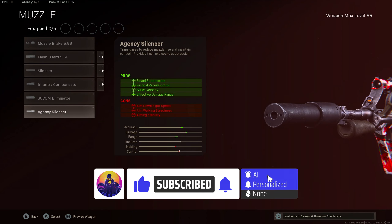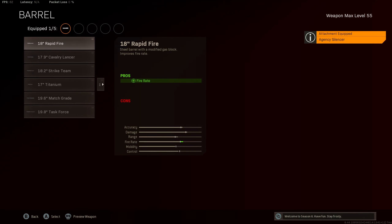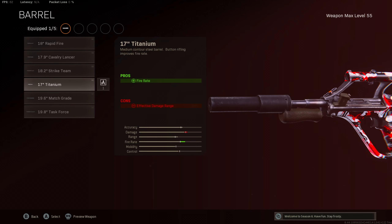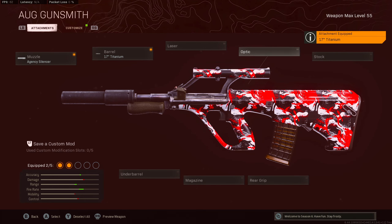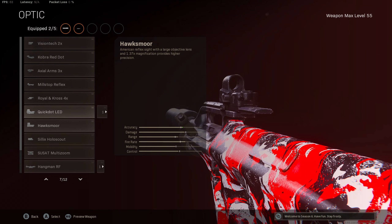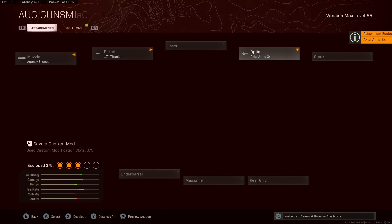Getting into the AUG class setup: we were using the agency silencer for our first attachment for sound suppression, vertical control, bullet velocity, and damage range. The barrel attachment is super important on the AUG — we are using the titanium barrel, especially because it got buffed not too long ago. It does have an increased fire rate now, I think it's like 8% or something like that. For the optic, we are using the axial arms 3x.